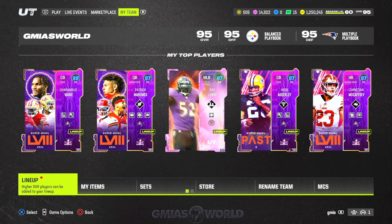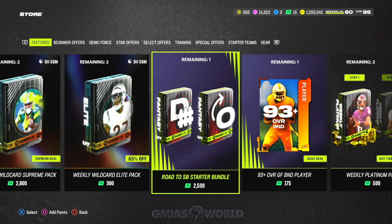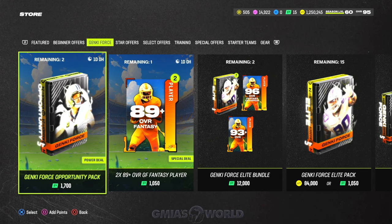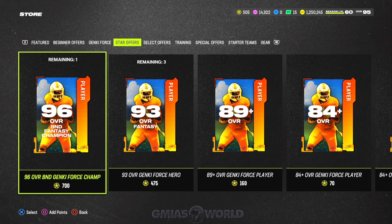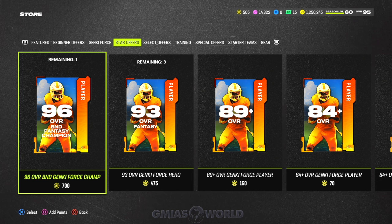The feedback has been extremely positive. We did get our free player, but we were only able to make about 500k. We did invest in the O-line and things like that as far as the Genki Force. So you'll see that I don't have the other star offers like the regular 96 overall, and I bought one of the heroes as well. Pro tip: it used to be that champions — three of them — were needed for the 96 and 97 overalls to max out their elevations.